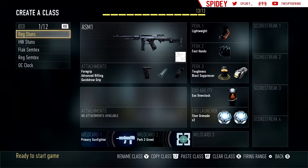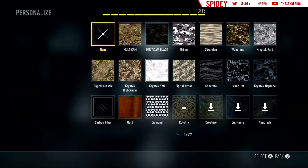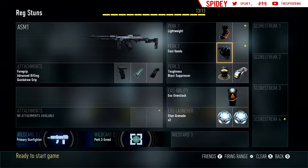So this is just a regular stun class, just the usual perks: Lightweight, Fast Hands, Toughness, Blast Suppressor. And on my ASM-1, you run Foregrip, Advanced Rifling, and Quickdraw. You always run that, or you could switch to Laser and run Gung-Ho maybe. I used to run Laser without Gung-Ho — Laser is a great attachment — but I would just have more success with Quickdraw instead of Laser.